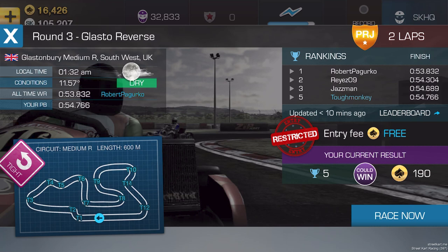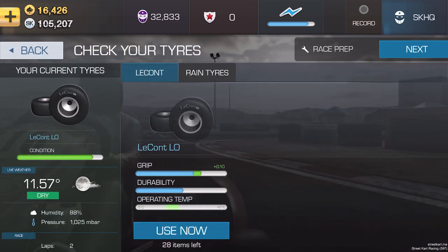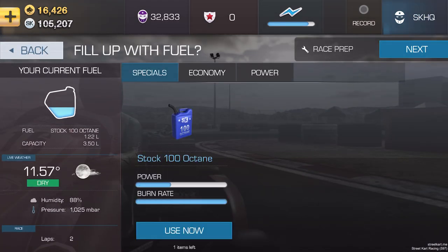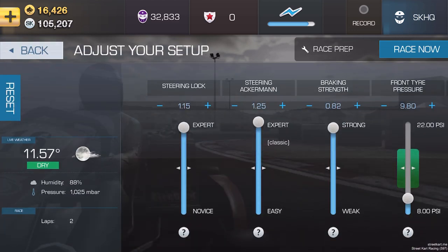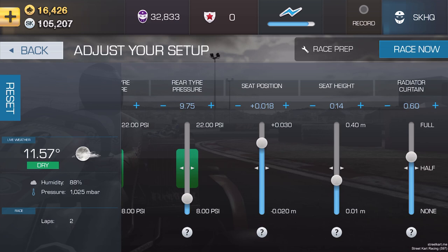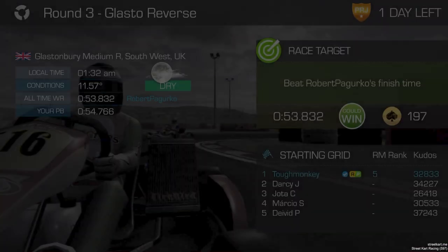It's round three of the British Stock Art Championship and we're at Glastonbury Reverse. Now, I'm not really a fan of Glastonbury — it's a bit tight, it's a bit twisty, it's a bit fiddly and there's far too many opportunities for cutting corners. If you are so inclined, there's probably 0.3 or 0.4 of a second per lap you could get by cutting the corners at Glastonbury. Personally, I try to keep at least one side of the cart on the track or curb at all times. I can't criticise it because the game allows you to do it — I'd just rather not do it.